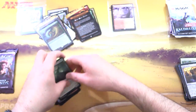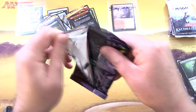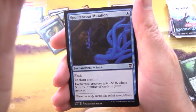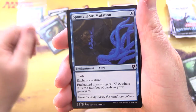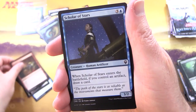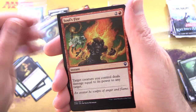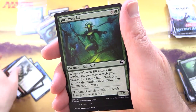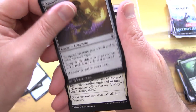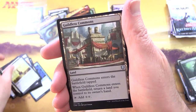One more pack for Servillo: Commander Legends. Looking for the Mana Drain - that's our next quest, we haven't seen one in ages. We've got Spontaneous Mutation, Dispeller's Capsule, Corpse Churn, Renegade Tactics, Scholar of Stars, Life Crafter's Gift, Viscera Seer, Soul's Fire, Captain's Call, Farhaven Elf, Bitter Revelation, Benevolent Blessing, and Amorphous Axe.